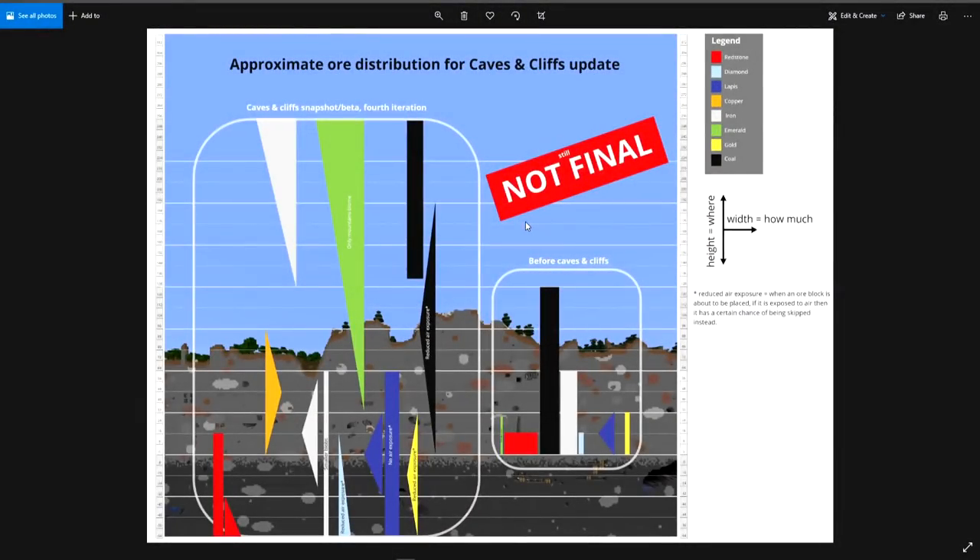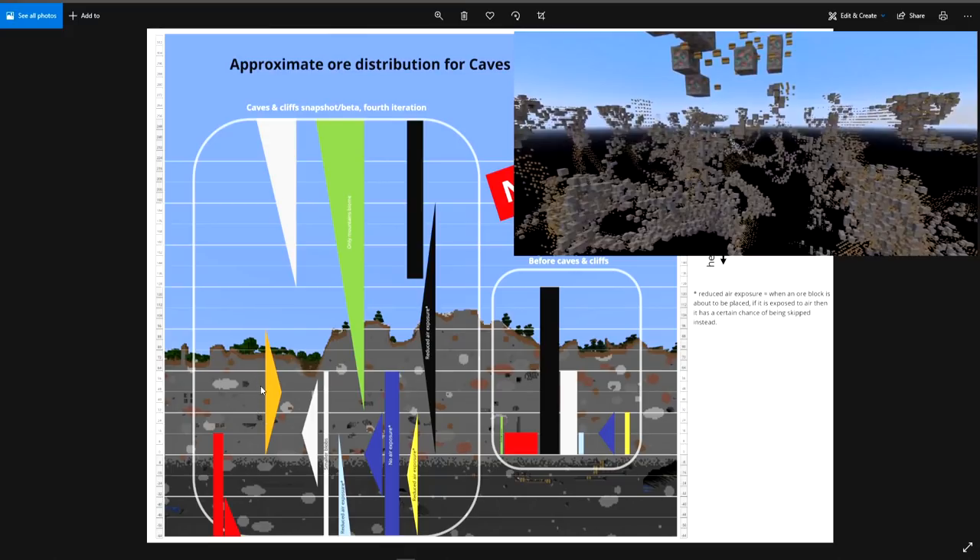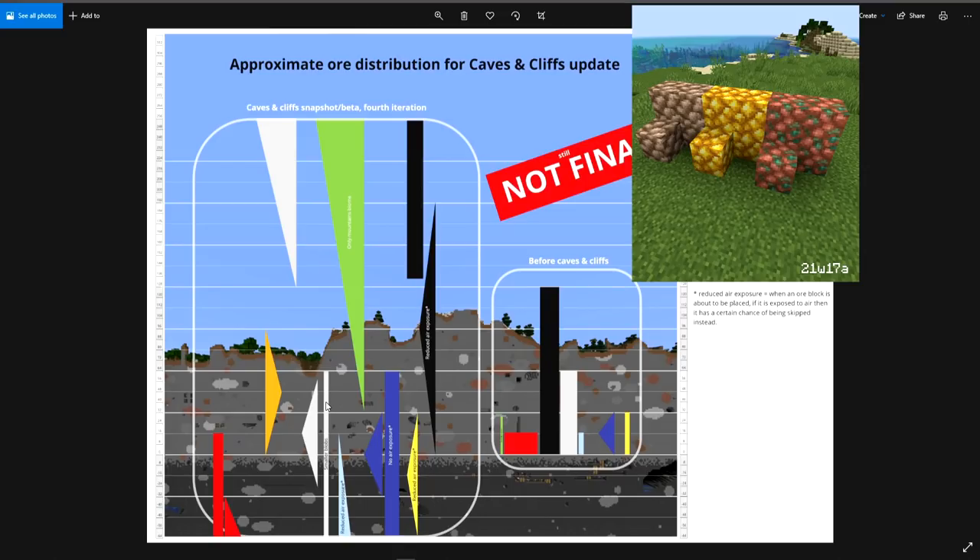One of the biggest changes in this snapshot is the updated data pack, which will eventually be put into a full release called 1.18. If you want to download the data pack, I'll link it below. The change they made is how ore is distributed among the Y levels — we won't see this in 1.17 since the 1.17 world doesn't go below Y level 0. First, they reduced the spawning of copper ore to compensate for the large ore veins added in. They also changed large ore veins so they are slightly more rare and slightly smaller on average, though the overall size is still quite large. They also increased the chance of finding raw ore blocks inside these big veins.